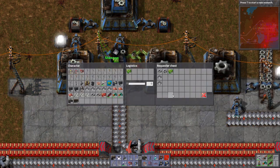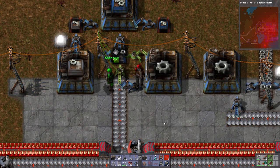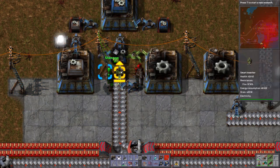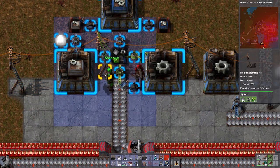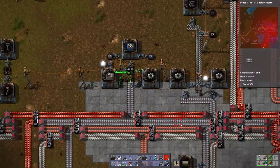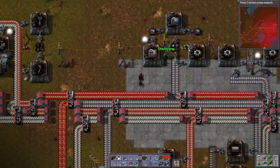It's that simple. But you've got to hook everything up to the same colored wires. You can have red wires and green wires, and they count as different circuit networks. Because we've hooked the wire to the pole instead of the chest, we can just draw this wire from the gear wheel inserter to the same electric pole, and it's now part of the same network. So they're all connected to the same thing. We want gear wheels set the same way: if they're less than 100, then don't bring any more in.